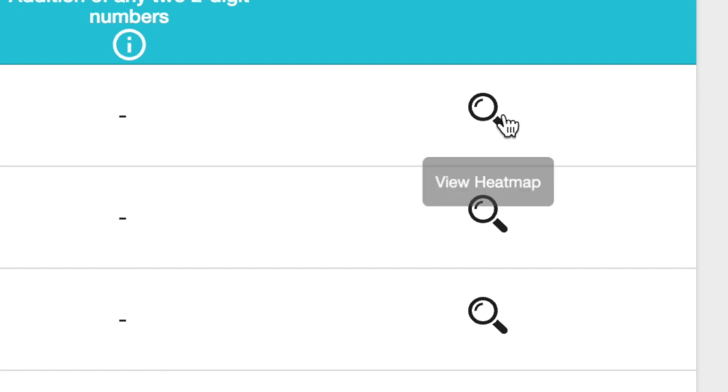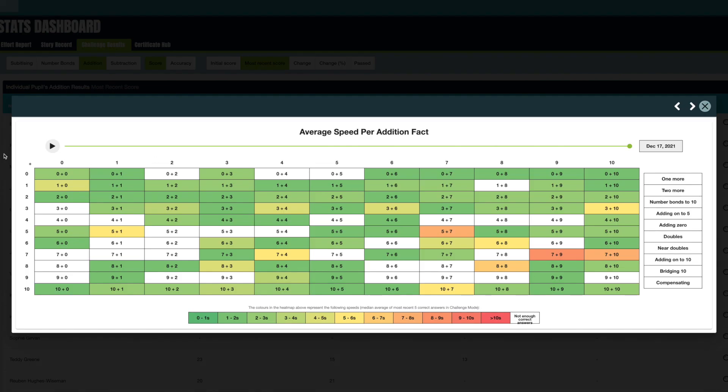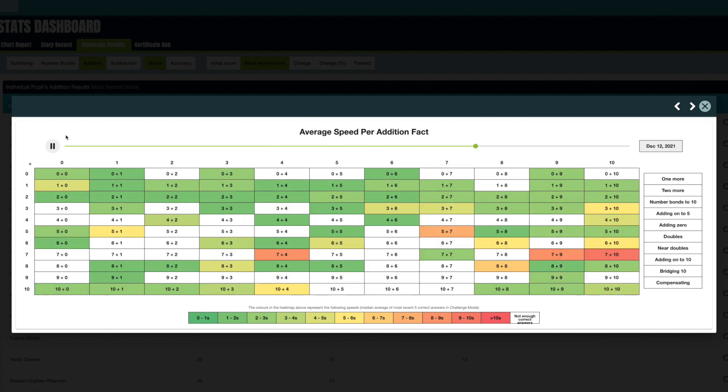Progress in Challenge Mode can be tracked in the Stats area. By clicking the magnifying glass, you can see a heatmap of average response times for each addition or subtraction fact. Clicking the play icon will also show the progress that's been made over time.